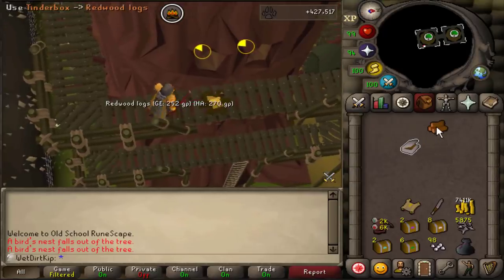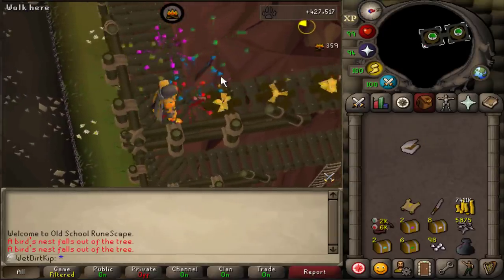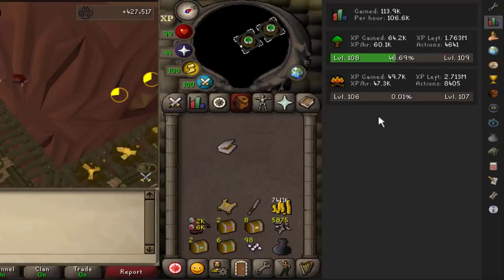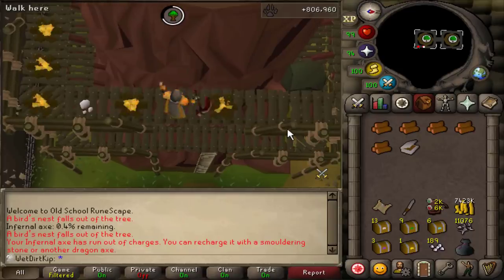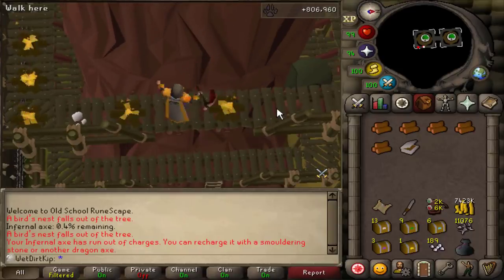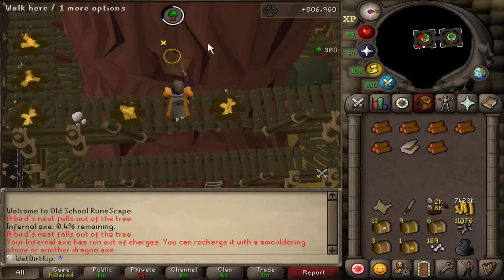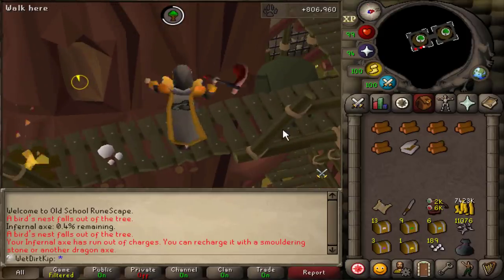It's been a few days since I've recorded a clip, but I've still been aerial fishing and we're back at Redwoods right now. I just want to show you the virtual firemaking level — which I just missed. That was 106 firemaking. It finally happened: the infernal axe is out of charges. It's a good thing and a bad thing — mainly bad because it makes it less AFK, but good because now we get more firemaking XP. When the axe burns a log, you get half the XP, but if I manually burn it, I get the full XP. Who knows if or when I'll ever be charging this axe again.